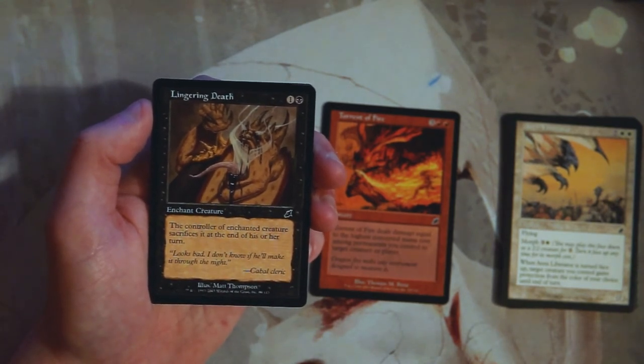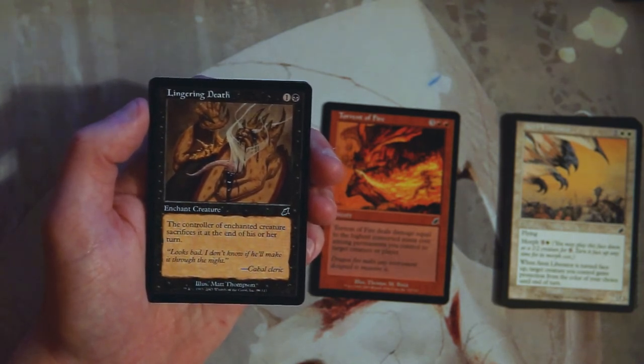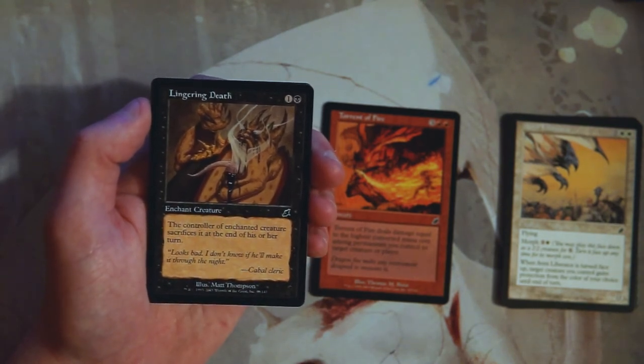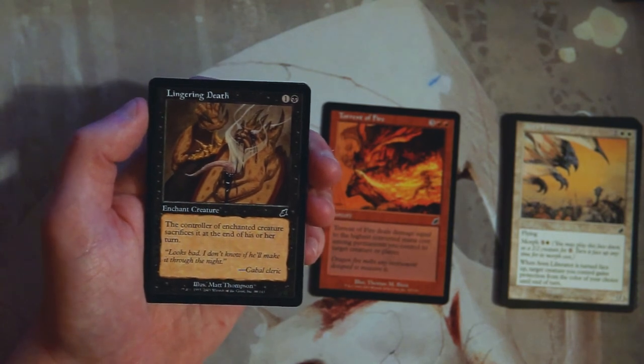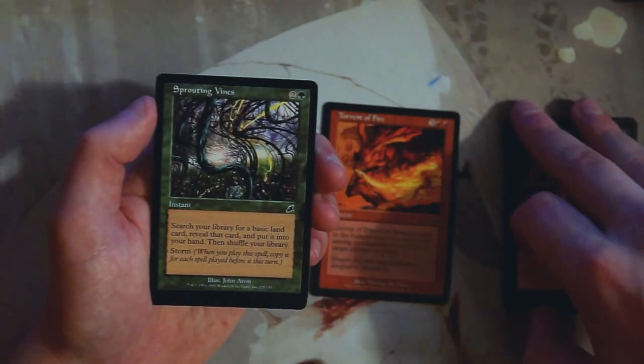Lingering Death is one and a black enchant creature. The controller of the enchanted creature sacrifices it at the end of his or her turn. It's like a kill spell but delayed, which seems really weird to me. It is a kill spell, but I don't like it more than Torrent of Fire, to be honest, though it is interesting.